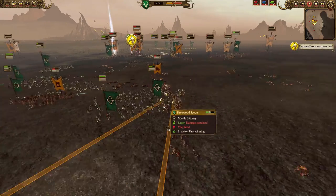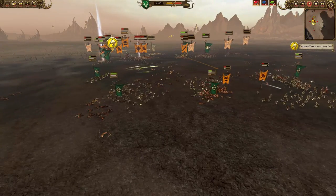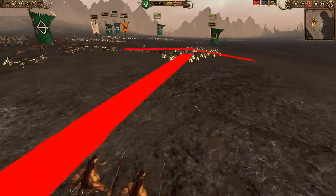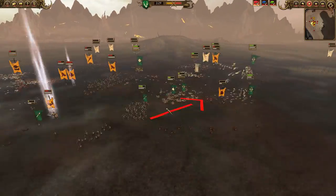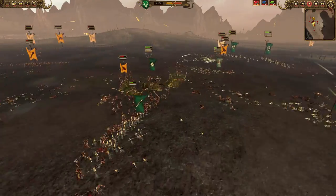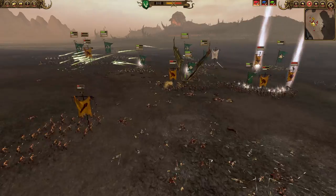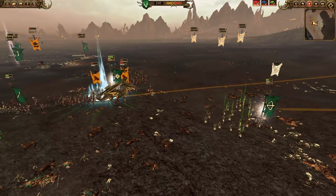Unfortunately I don't retreat them fast enough and the bestigore herd pours in. I've got other deepwood scouts firing on the bestigore herd and forcing the chaos warhounds to rout. Eight individual centagors are getting ready to charge my archers — but because there are only eight they're not going to do much damage. I'm now on a full retreat to regroup. The gore bull is quite fast and killing my war dancers with Azarai spears, so I charge my forest dragon in to get the fear and terror up and terrify these units.